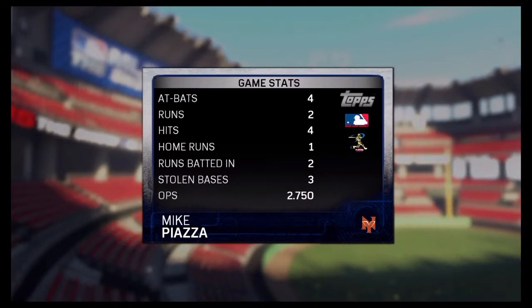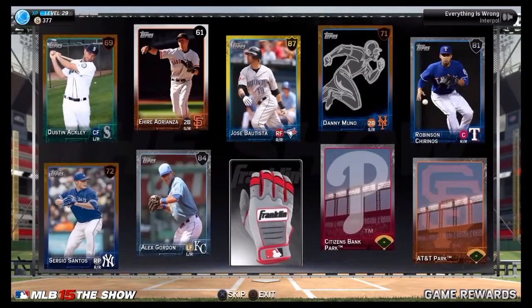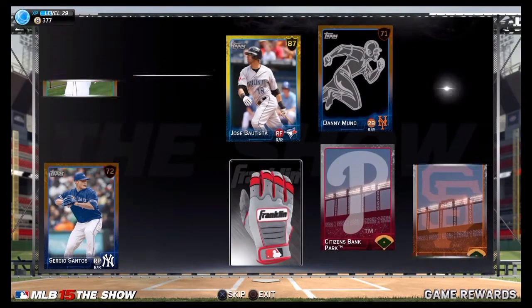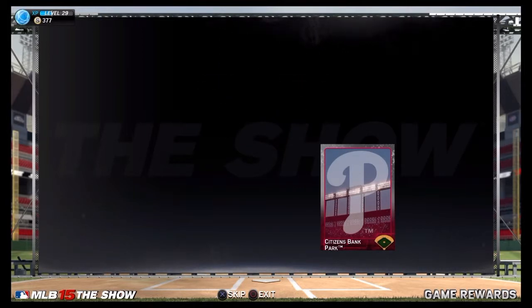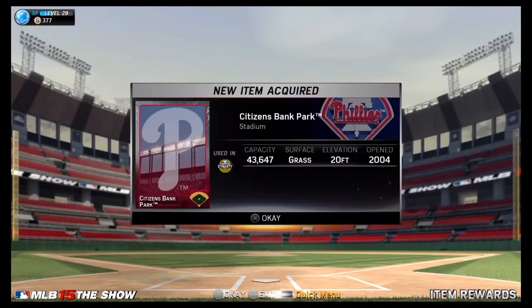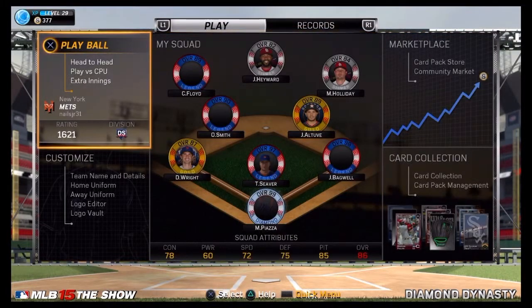It was a great game for Mike Piazza — four hits, an inside-the-park home run, and a bunch of steals. Let's see if we got anything afterwards — we see Jose Bautista up there, so we're hoping we can get him for free. We got Citizens Bank Park instead, adding another ballpark. That's gonna end the video — I hope you guys enjoyed this first gameplay; drop me a like if you did and subscribe!